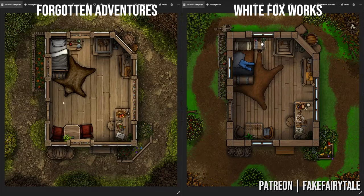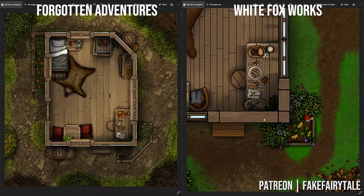I'd like to quickly go over both maps, the things I liked or disliked, and give my thoughts on both pieces. I intend to make an exact copy of these maps for every different asset pack I review, simply because it uses plenty of different things from the pack to properly show it off and it doesn't take me too long. The White Fox Works map on the right took me about one hour to make; the Forgotten Adventures one took a bit longer, partly because I had to reference the White Fox Works map and partly because I'm more familiar with it and have specific techniques to make things look good.